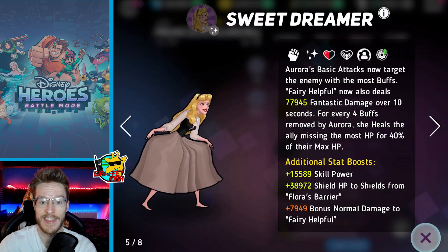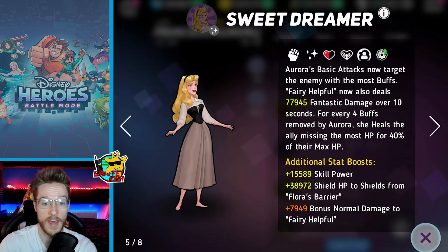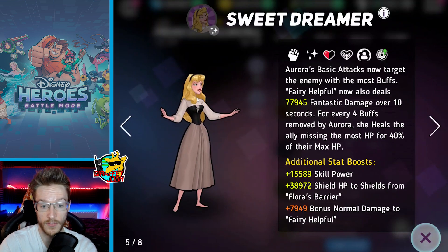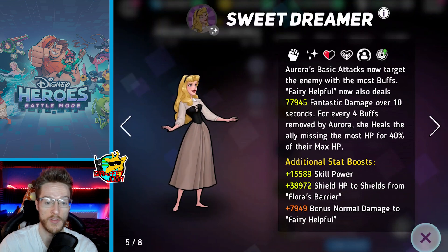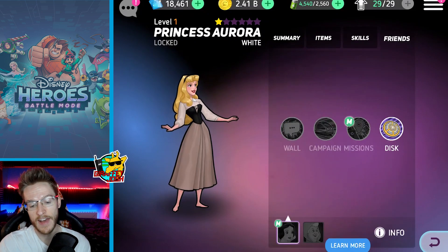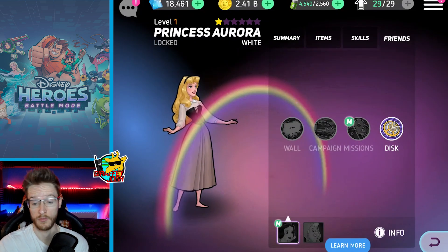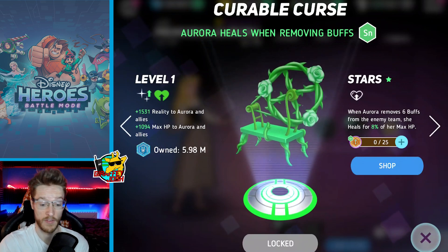Her basic attacks now target the enemy with the most buffs — very helpful. She also deals fantastic damage over 10 seconds, and for every four buffs removed she heals the ally missing the most HP. So basically everything she does is pretty ridiculous. I never actually looked at her friendship disks during initial reviews, so let's do that to round the video up.